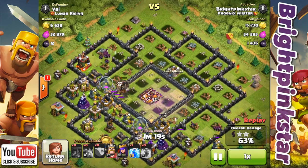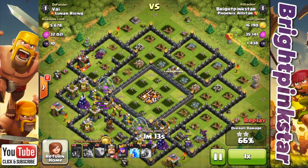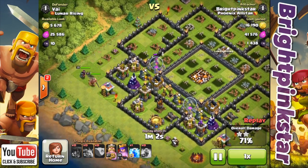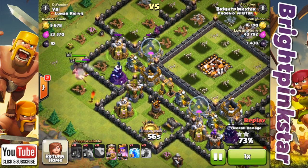Sometimes that can work quite well, other times it can work quite badly if they don't go for the Town Hall — but in this case I actually got the Town Hall, so that was all good. We're up to 68% at the moment. I've got no troops left but I do have my Heroes — a level 27 King and I think that's a level 38 Queen, though I've just upgraded it to 39.